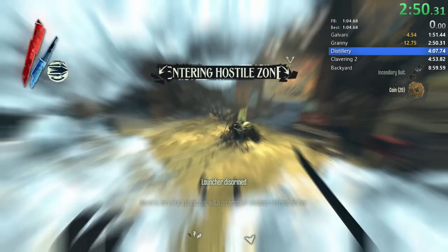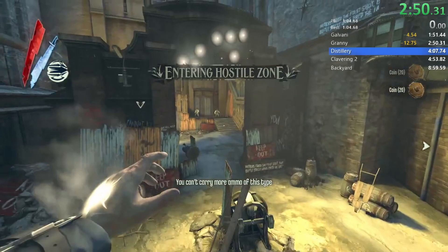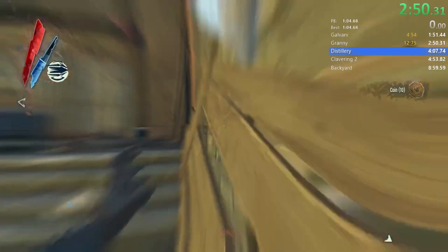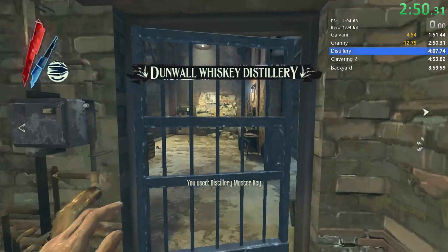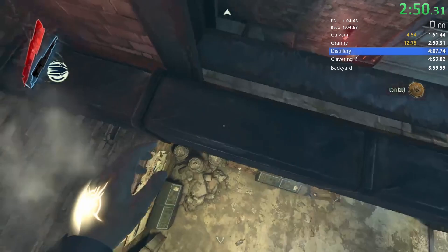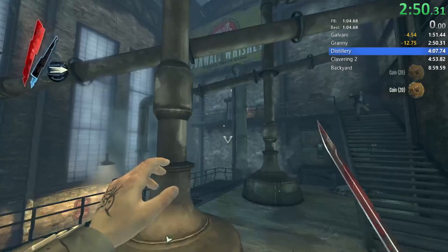Small optimisation: staying farther away from these ores when picking them up so that we don't need to avoid the book in between them. We're also going to add in an extra blink out of this cell which we will save in just a moment. And here we save that blink, shooting these guards instead of blinking towards them.